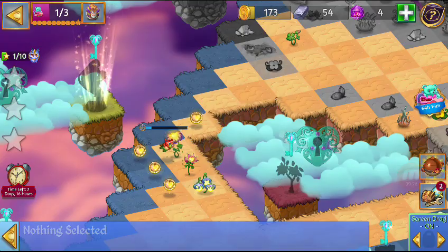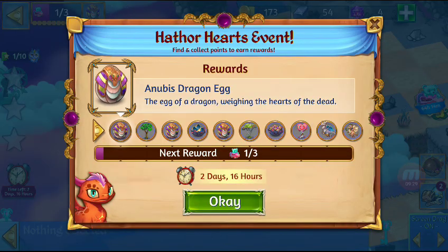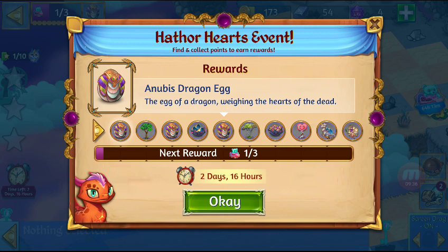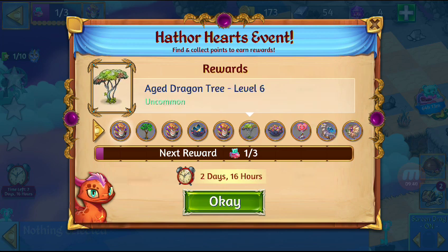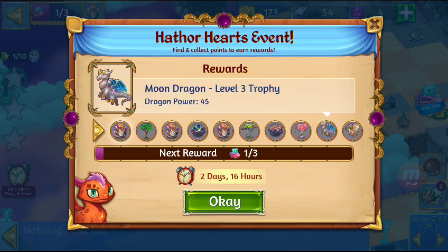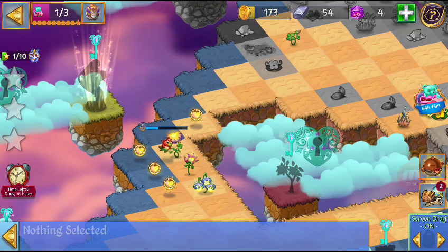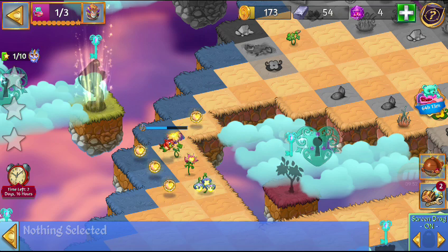Let's see what the surprises are guys. Anibis dragon, fruit tree, Anibis dragon, egg, nest of moon, another Anibis, elder tree, nest of Anibis, entwined passion tree, moon dragon, and Anibis dragon. Those are the rewards guys.